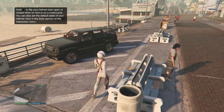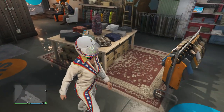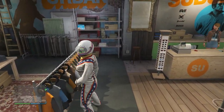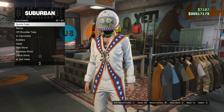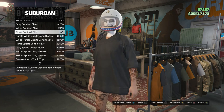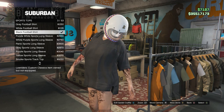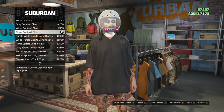Now for this outfit you're just going to want to head back to the clothing store. When you're back at the clothing store head back over to your tops. When you are at your tops scroll down to sports tops which will be right here on slot 47, go ahead and click on sports tops, and you're going to be looking for the black football shirt which is right here on slot 3 — just go ahead and equip the black football shirt.